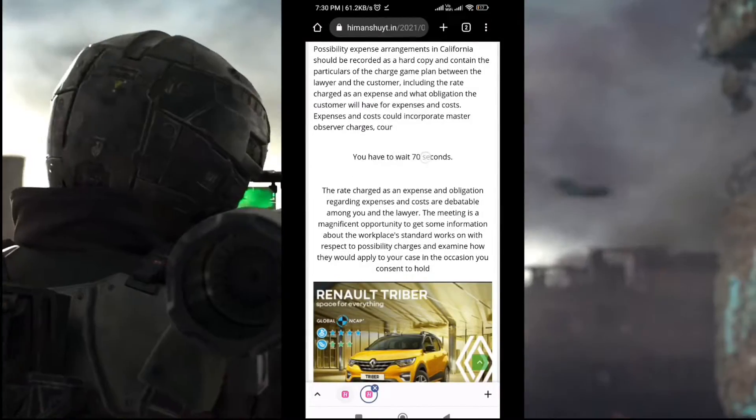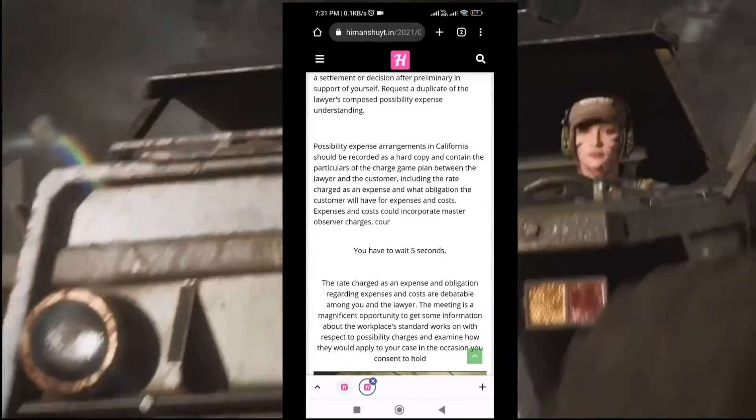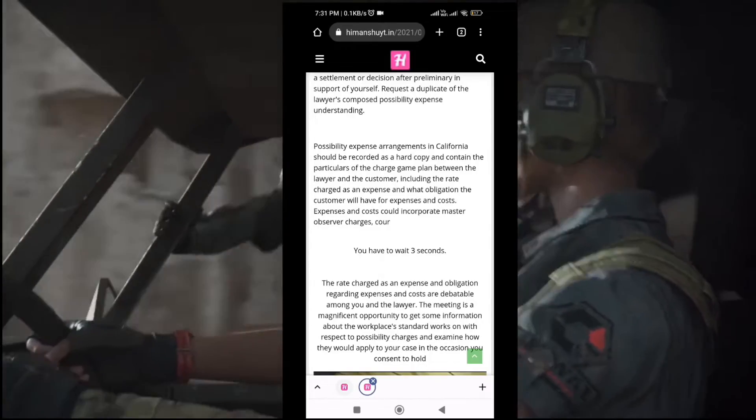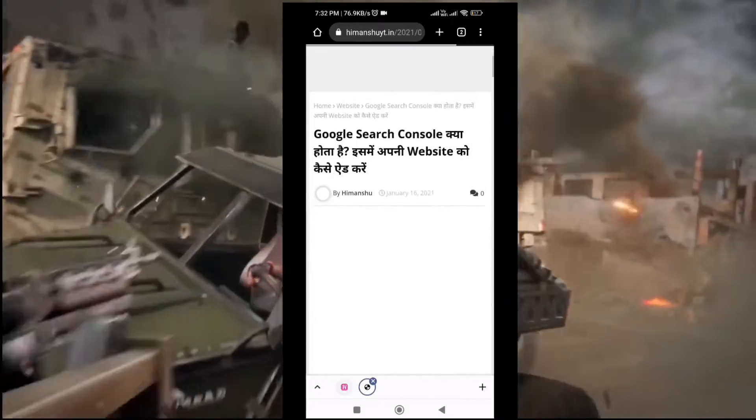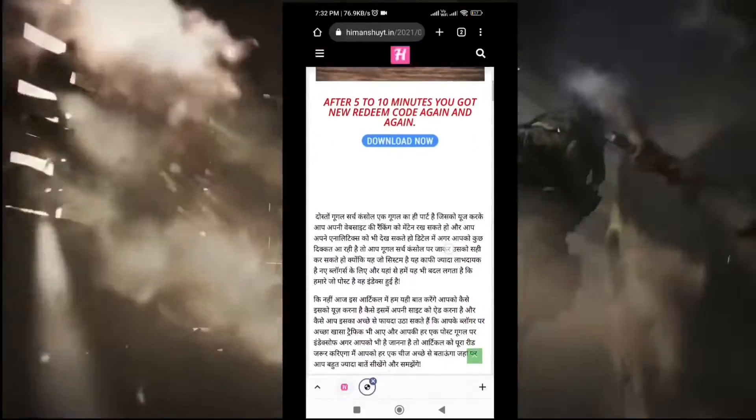To unlock your redeem code, you can see a timer here. After completing the timer, click on the Download Now button. Finally, you can copy the redeem code from here as you can see in my video — I have blurred this code. If you want it, apply all the steps I told you in this video.